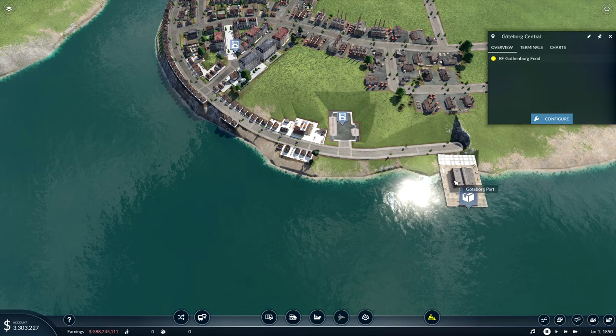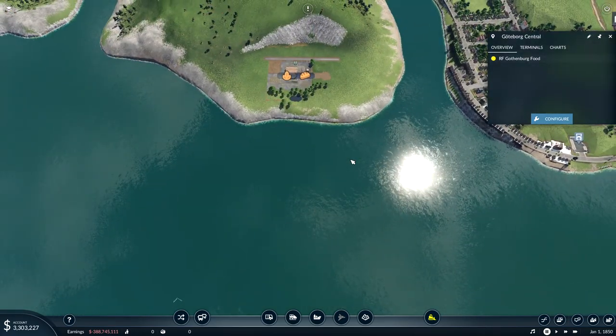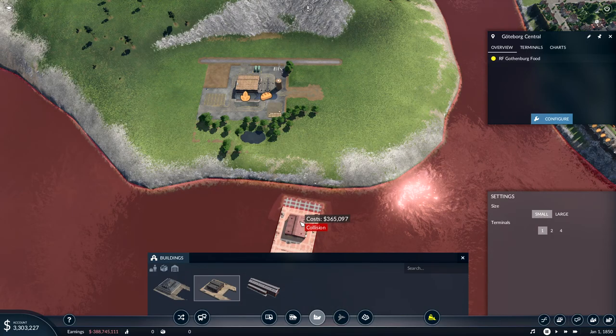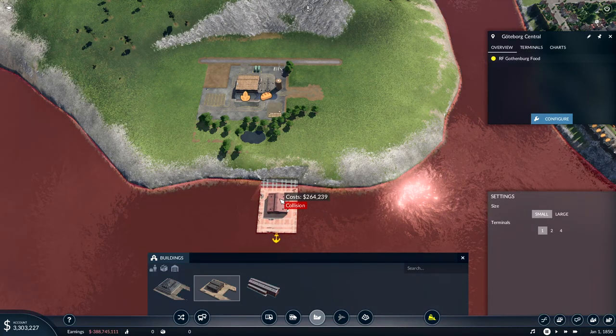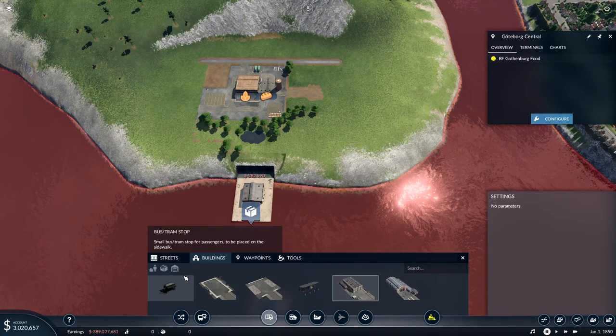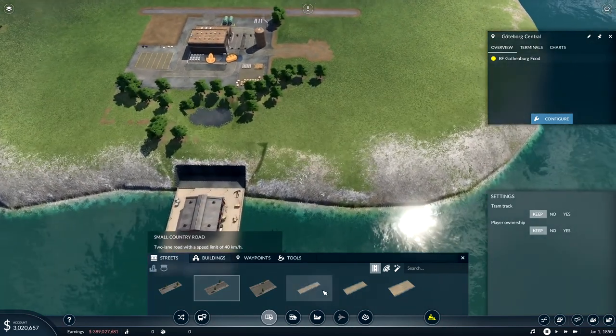We don't want a tunnel — well, it doesn't look nice. Can we get this without a strange wall? No, I guess not, but it's connected. We don't want the tunnel — let's do that. Yeah, you are connected. We can do that — yeah, you are connected. Since we will have two ships on two different lines coming in, we are going to add a small dock there and another one here.